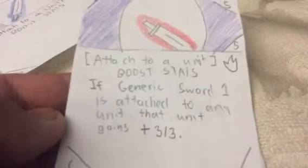Generic Sword Mark Two: attached to a unit, boosts stats; if Generic Sword One is attached to any unit, that unit gains plus three slash three. Generic Sword Mark Three: if Generic Sword Mark Two is in the drop zone, call this spell with no cost and boost stats — ten slash ten.